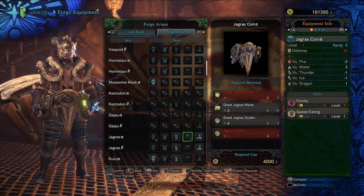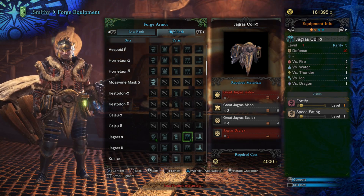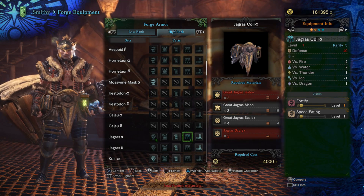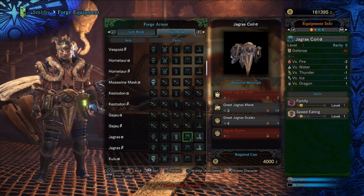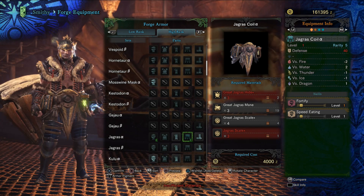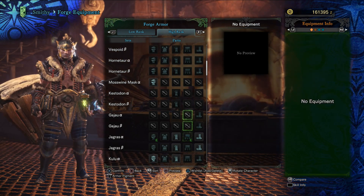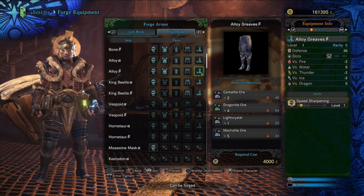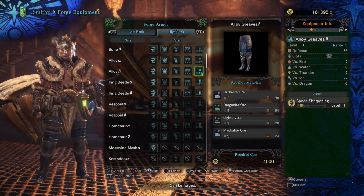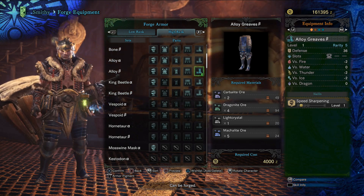There will be times you're going to start carting in high rank as things get a little bit more difficult. But even when you're not in high rank, if you're on an expedition, go ahead and feel free to cart — it's not a big deal because you're going to get more powerful. Finally, our legs are Alloy.